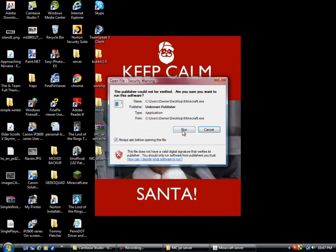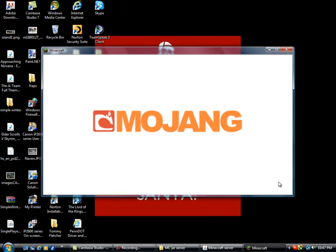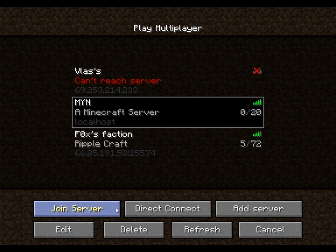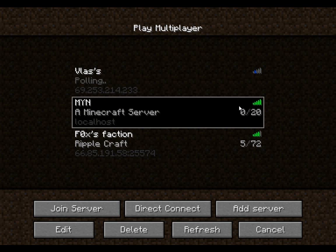Minimize that and go into your Minecraft. Log in. You're going to want to go into your multiplayer and then go to your server. Make sure it says localhost to connect to yours, or your IP. I'm not going to teach you how to set up a server right now, only how to get this mod to work for you. Just join your server.